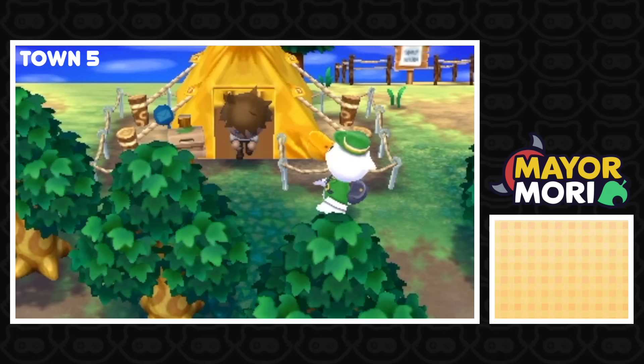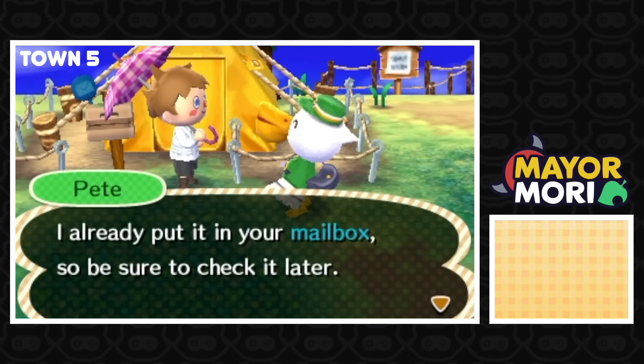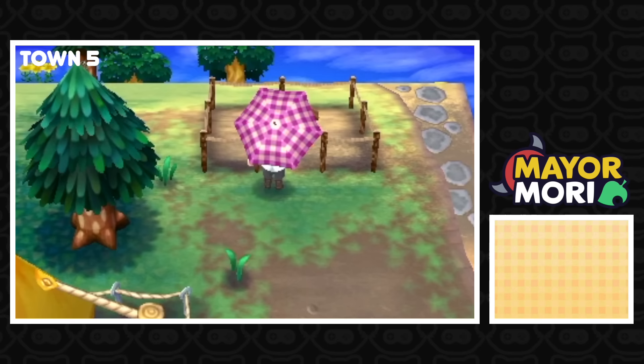We're still in a tent! I thought the other towns were early. Pete's here: 'I've got a delivery for you — I already put it in your mailbox, so be sure to check it later.' We've got a very early town here. Mayor Finlay from the town of Seaside, and no badges at all on this profile. We do have a villager moving in — Rocket!